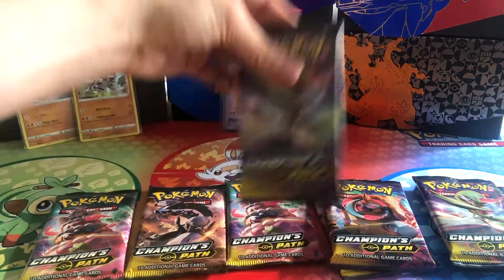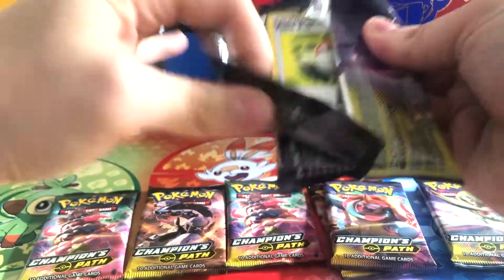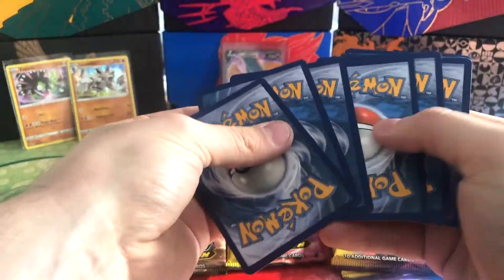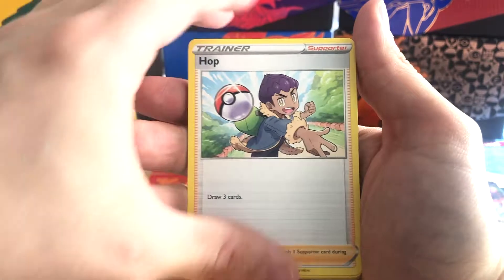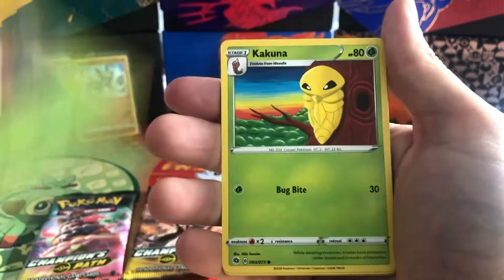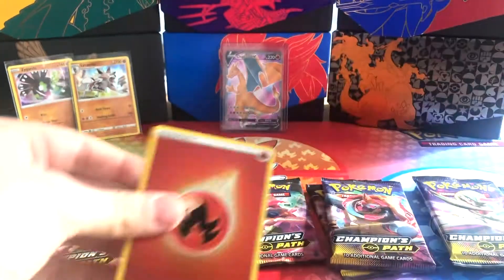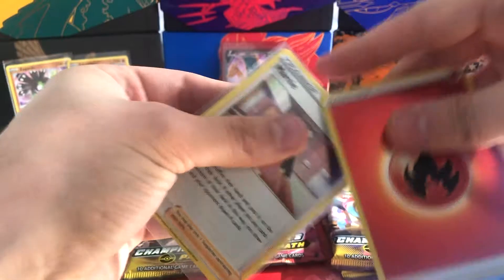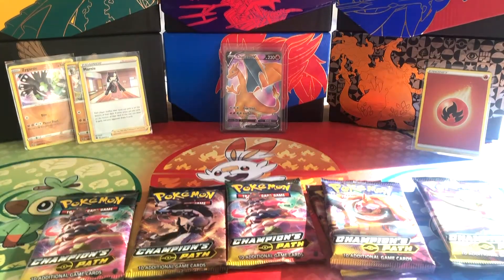Pack 3 — Gardevoir pack: Machoke, Pokémon Center Lady, Hop, Pokéball, Weedle, Carvanha, Potion, Holographic Energy, and a Marnie Holo. So we've got a Holographic Energy and a Marnie — pop Marnie in a sleeve, keep her safe. Pop the Holographic Energy in a sleeve as well. That's okay. We've still got seven more packs, seven more chances.